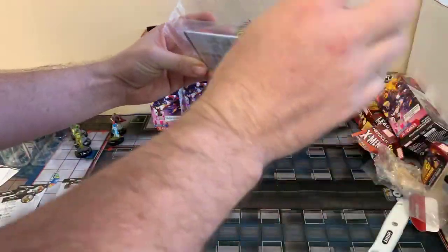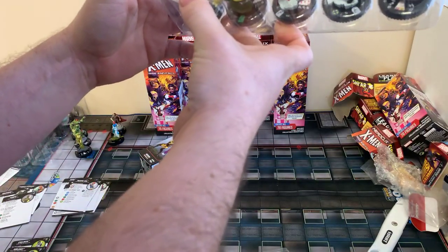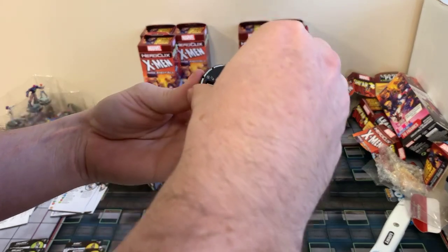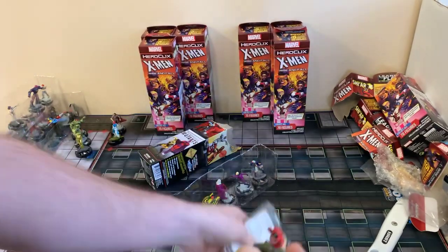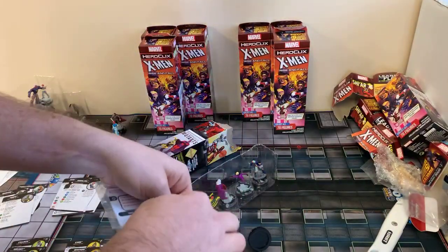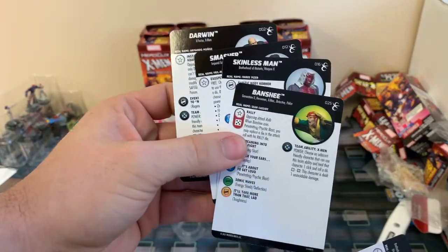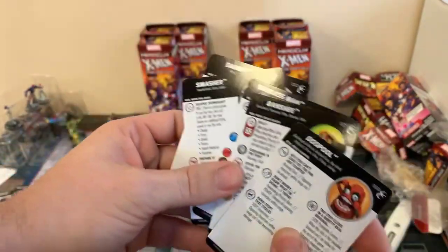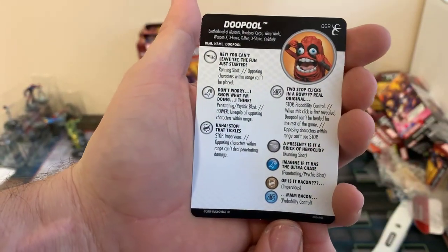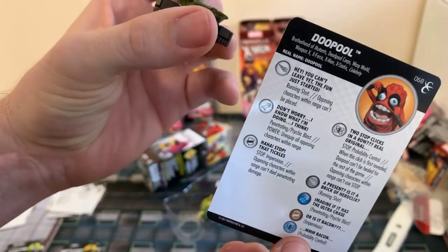Oh there's a chase! Let's go — it is a Dupe Pool! Ha! Whatever, that's hard to say. Look at that — that's pretty cool. Let's take a look at the card, I have not seen this one. Got a Banshee, Skinless Man, Smasher, and Darwin. Let's see here — running shot, opposing characters within range can't be placed. Wow, that's pretty good. The range is six.